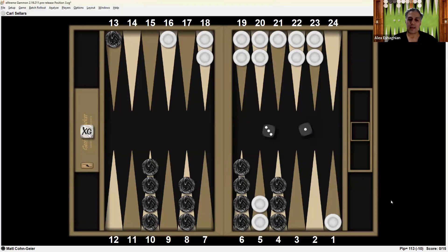Matt has a 10-pip lead in the race and just wants to bring his checkers home. Carl has an anchor on the 20-point — Matt's 5-point — and a goalkeeper back there, trying to make it hard for Matt to come in easily. So one option is to make the 3-point, which just makes another inner-board point. The other option is to make the 7-point.